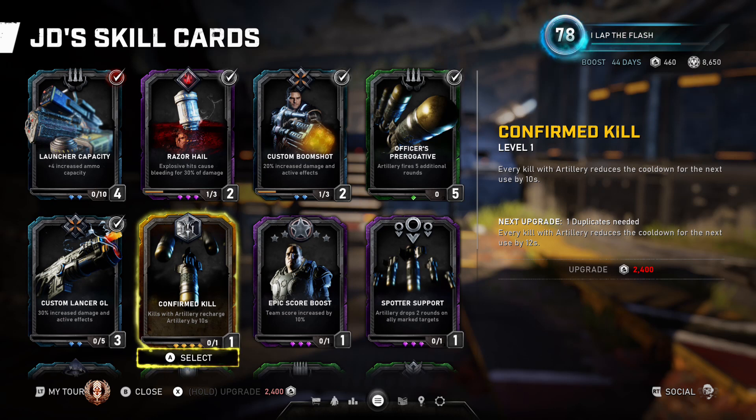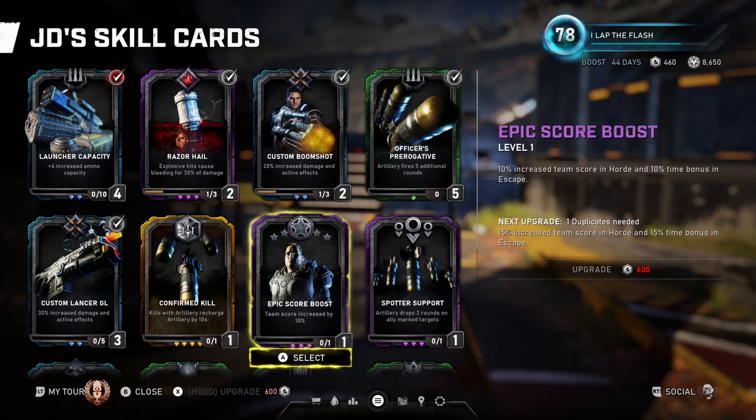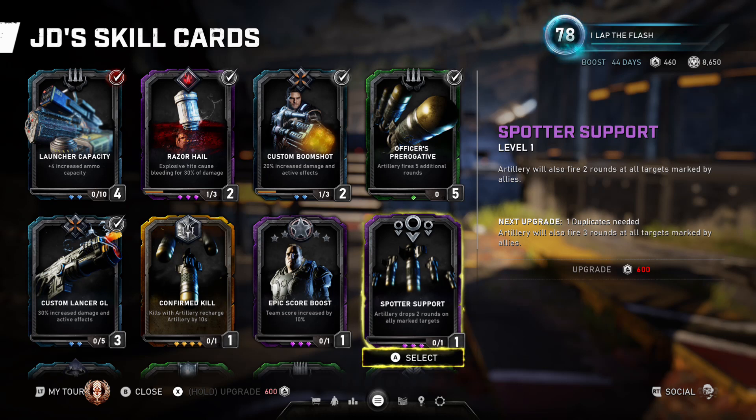We have kills with artillery recharging artillery by several seconds, so every kill with artillery gets you time immediately back. There's a score boost card which increases your score. Artillery also drops two rounds on ally-marked targets — so when you use your artillery strike, if your teammates mark targets you'll hit your primary target normally and then drop additional rounds on every other marked target.